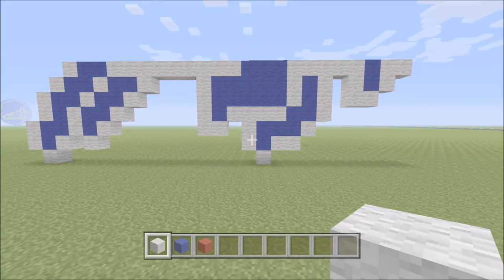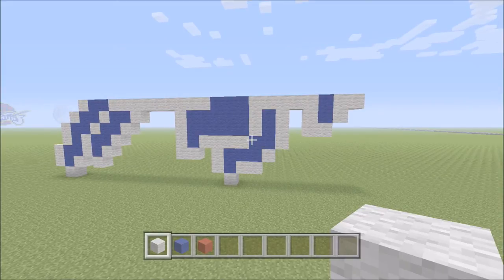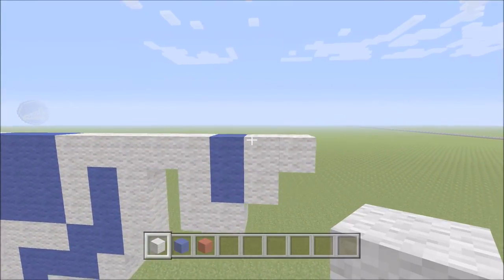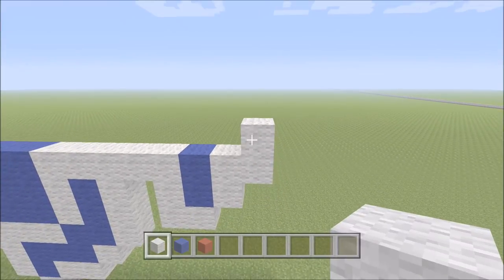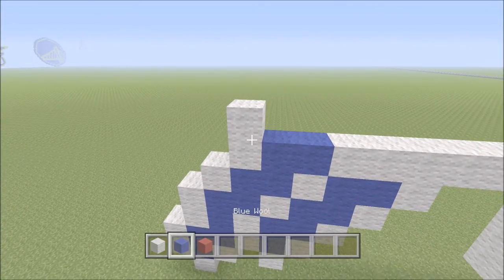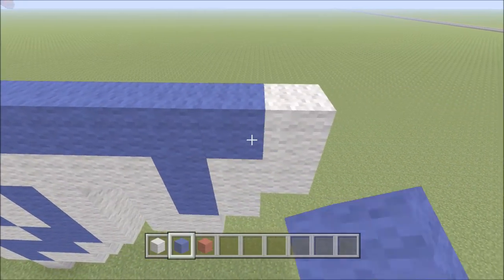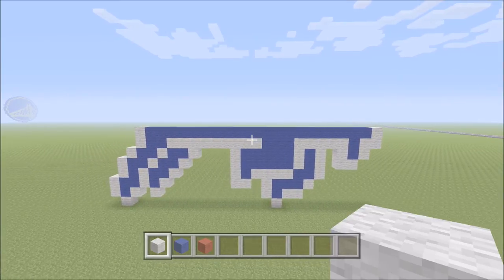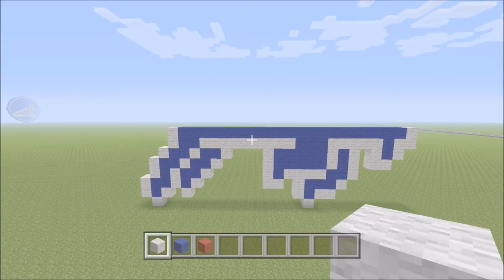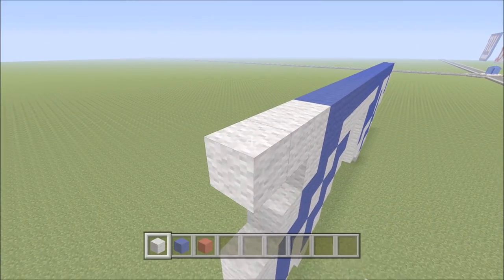Let's go ahead and continue on. The easiest way to do this next row — because we're going to have a ton of blue going across the entire build — is to leave ourselves some spacers on the right and left. We're going to move in here on the right and build up directly above this block of white on the right side with one white. We can move to the back side and above the white block on the left we'll add one block of white. Now we're going to fill in between these two with blue all the way across. So we've finished that first row of blue across where the body is going to be. To the left of this row we just completed, we're going to add four blocks going to the left — one, two, three, four.